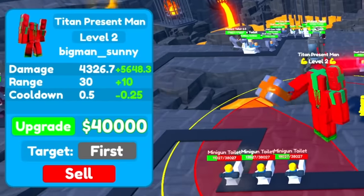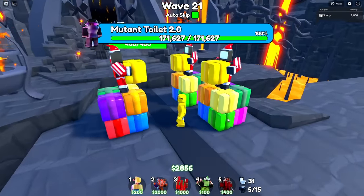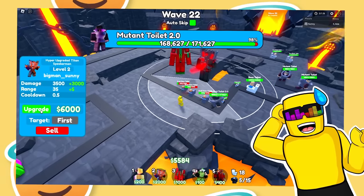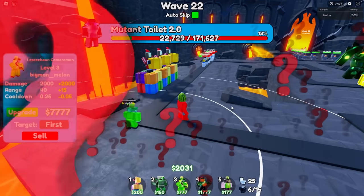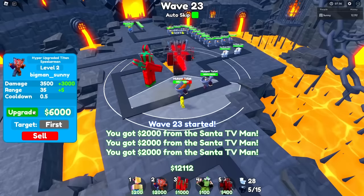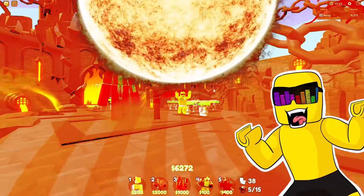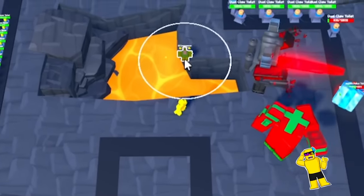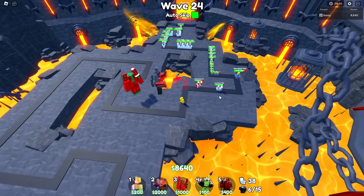I got a level 2 Titan Present Man cleaning up these minigunners. I have maxed out cash as well. I need to replace this elf camerawoman because I have to have every unit. Leprechaun deployed — upgrade! Put that boost on my Titan Cloverman. I am popping off right now. Next up, I need a Sinister, and I need him to chop away. Melon, watch out for the kitty cat toilets — those things are zooming. Maxed out Cloverman — look at all those lucky blocks he's placed!